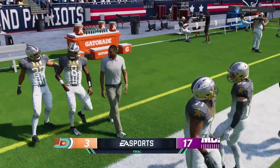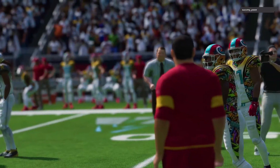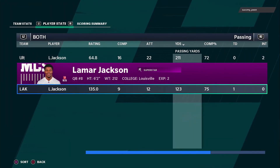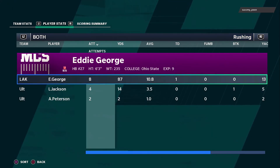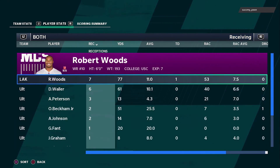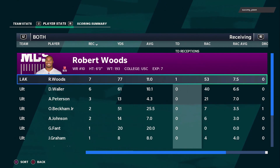That was a pretty decent game. Shout out to the opponent - pretty decent game, got some catches there with Robert Woods. Let's look at the stats real quick: 9 of 12, 123 yards, one touchdown, no picks - that's all that matters. No interceptions is big. Eddie George - I can't say enough - this guy is a nasty player. Didn't focus on him too much, only eight attempts. Robert Woods: seven receptions for 77 yards, 11 yards per carry, and a touchdown. Absolute stud - this card is amazing.